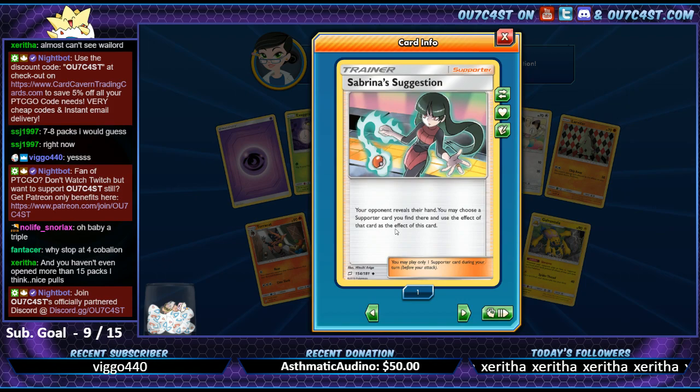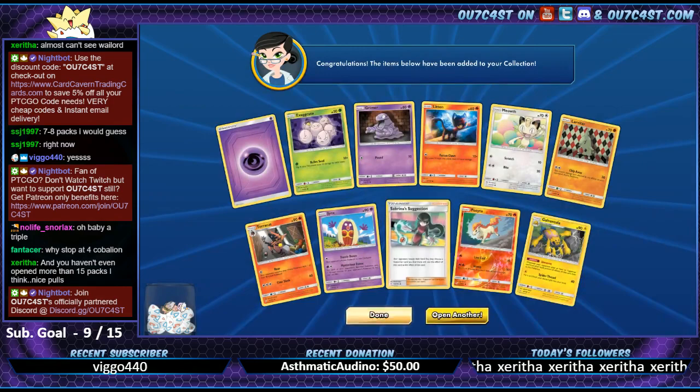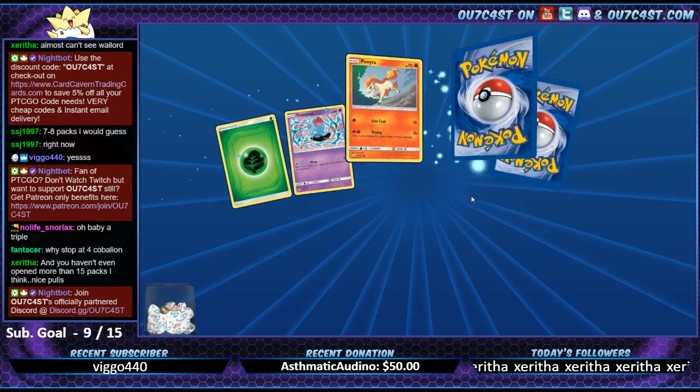What does she do? 'Your opponent reveals their hand, you may choose a supporter card you find there and use the effect of that card as the effect of this card.' Interesting - I could see that card working better in expanded with a lot more options.